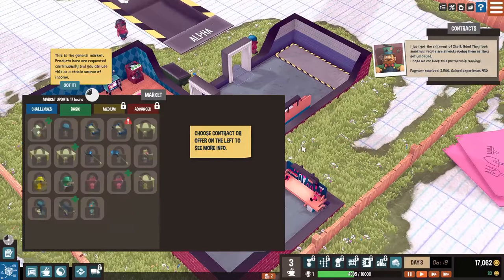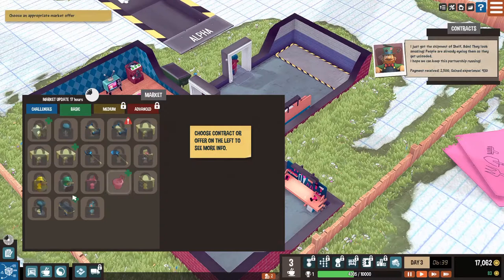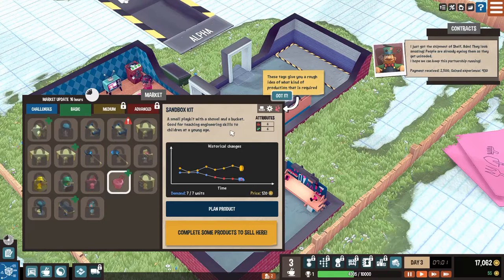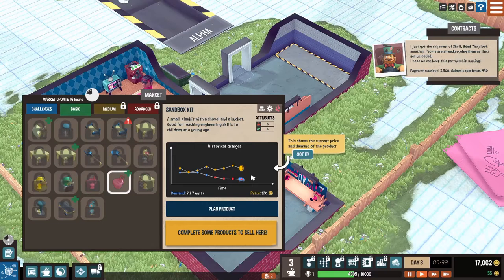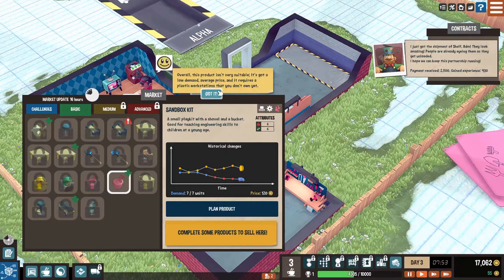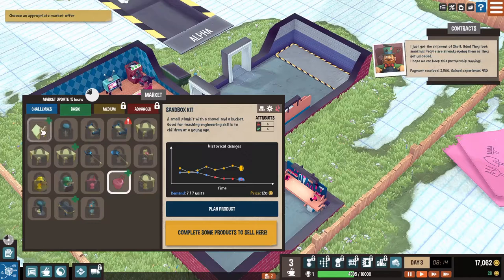This is the general market - kit products here are requested continuously and you can use them as a stable source of income. Choose an appropriate market offer. I guess it really wants us to choose the bucket here. This contract has a low demand, so I don't think I want to do that one. The price is about a little bit higher than average but the demand is super low. These are attributes you must surpass to get your production accepted. Overall this product isn't very suitable - low demand, average price, and it requires a plastic wear station I don't own.